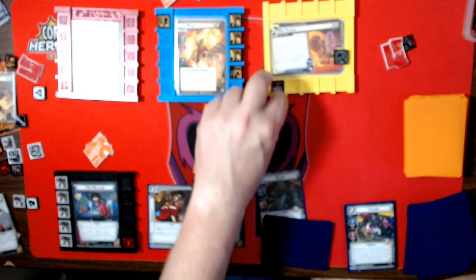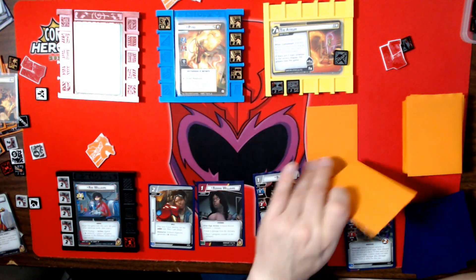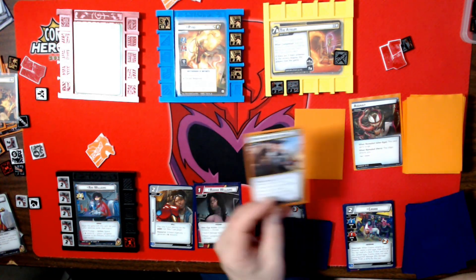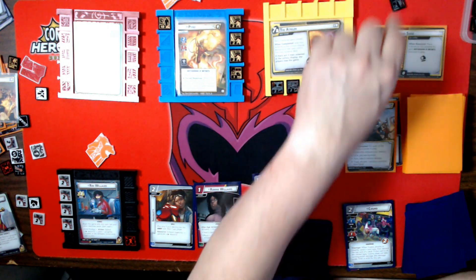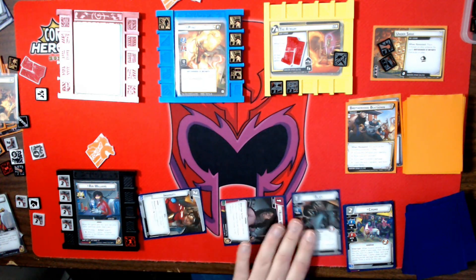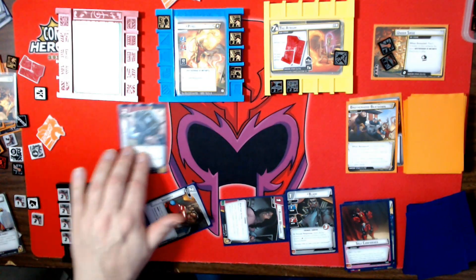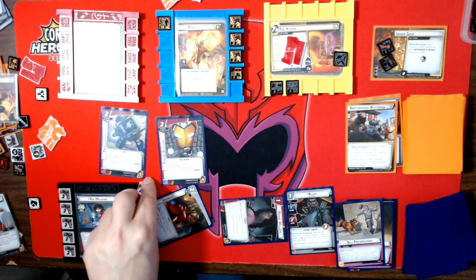Pyro schemes for two. First encounter card is Surge — for each Brotherhood enemy in play I take two indirect damage. Then Under Siege, an acceleration — we get three on here because we have one Brotherhood enemy. Two more progress counters, and that gives me two more hit points each time.